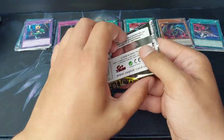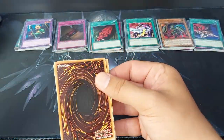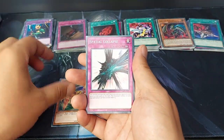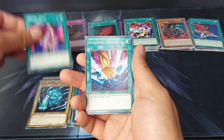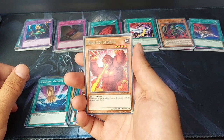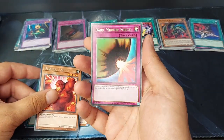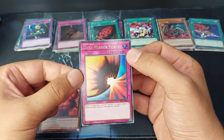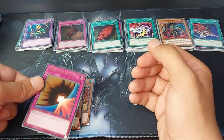Invasion of Chaos. We have Gale Lizard, Spatial Collapse, Dimension Distortion, Chopman, Soul Tiger, Primal Seed, Smashing Ground. The rare is a Berserk Gorilla — I think it's a mix of King Kong versus Godzilla or something — and Dark Mirror Force as the foil. Oh wow, I haven't seen this one until now. This is the first time I actually see it. It's really cool.